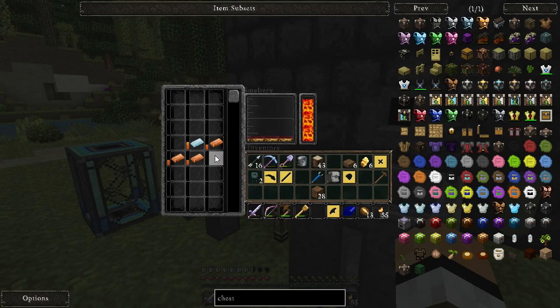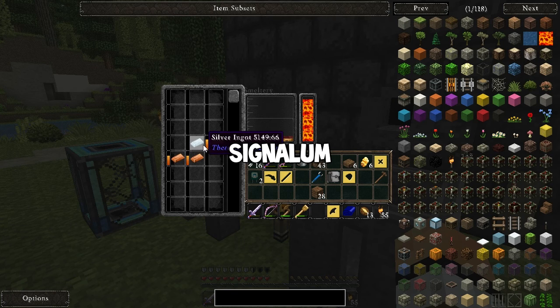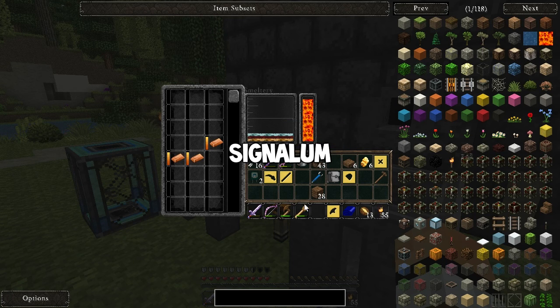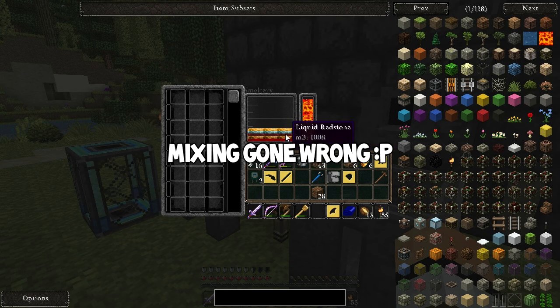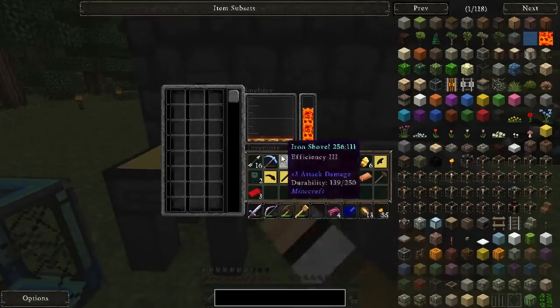Okay so I did a little bit of research and it looks like signalum is probably the best out of all the materials to use for the tools - for speed and durability. So I'm going to use signalum - that's 1 silver ingot, 3 copper ingots, and then 10 redstone. We're going to use it for a pickaxe, an axe, and a shovel. Wait - it's not selenium, it's signalum. Selenium is on the periodic table. Liquid redstone - it's signalum I was actually looking for.